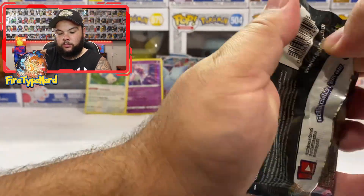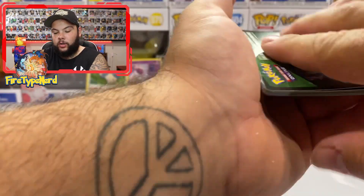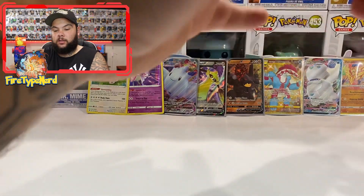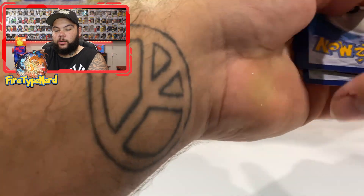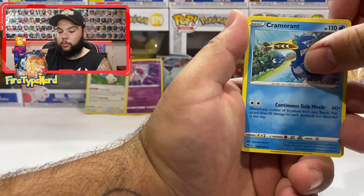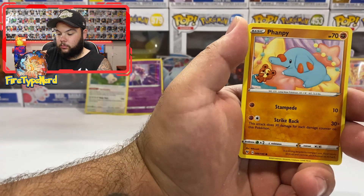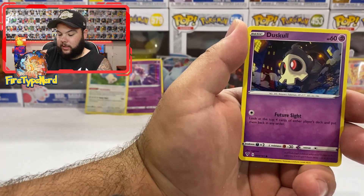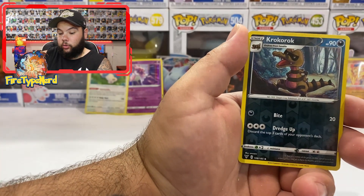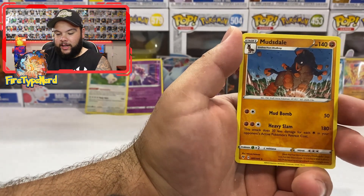We have a Pikachu pack with a green code card. Our only chance is to get an Amazing Rare — which would be good. Metal Energy, Cormorant, Kakuna, Circhester Bath, Beldum, Phantump, Duskull, Electrike, Pineco, Crobat, Croconaw Reverse Holo — and a Mudsdale.